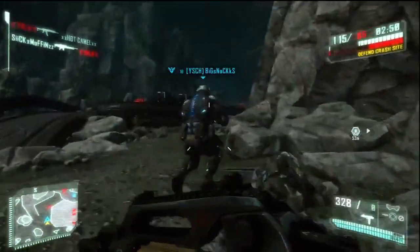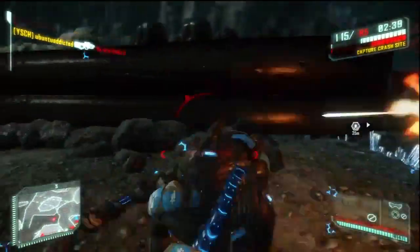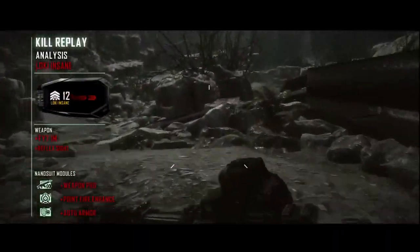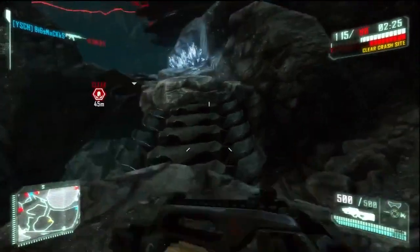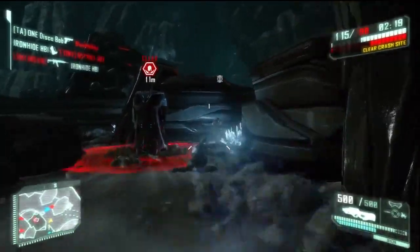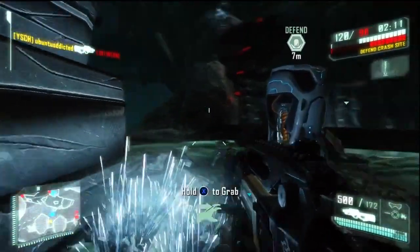I'm really impressed with the map design in this game. There are so many elevation changes and so much to all these maps — I can only imagine the time it took to develop them. This map is called Central Caverns, and there is some interactive stuff on it. On this big platform with red lights, it says 'Press X to activate,' but I'm not really sure what it ends up doing.